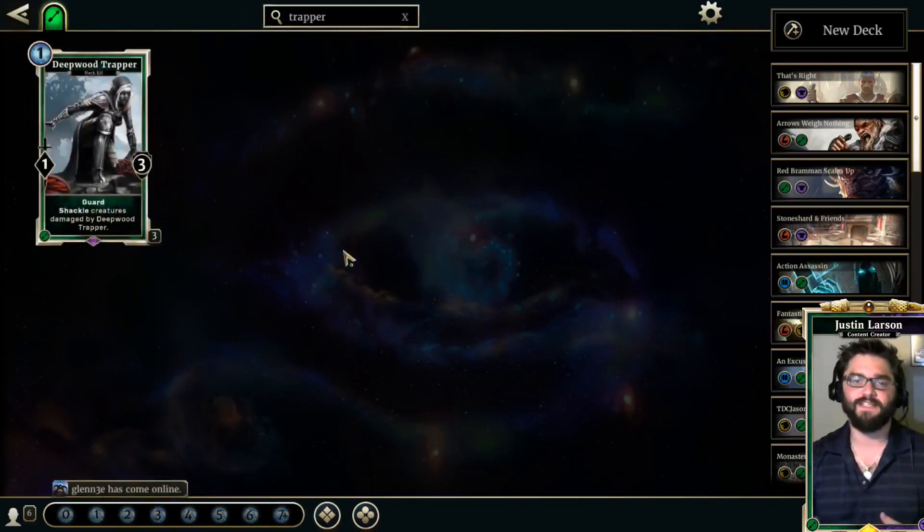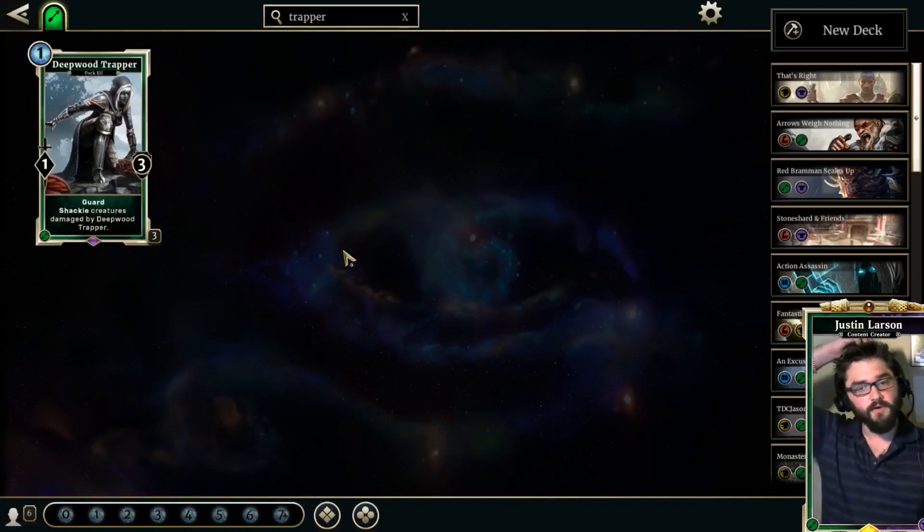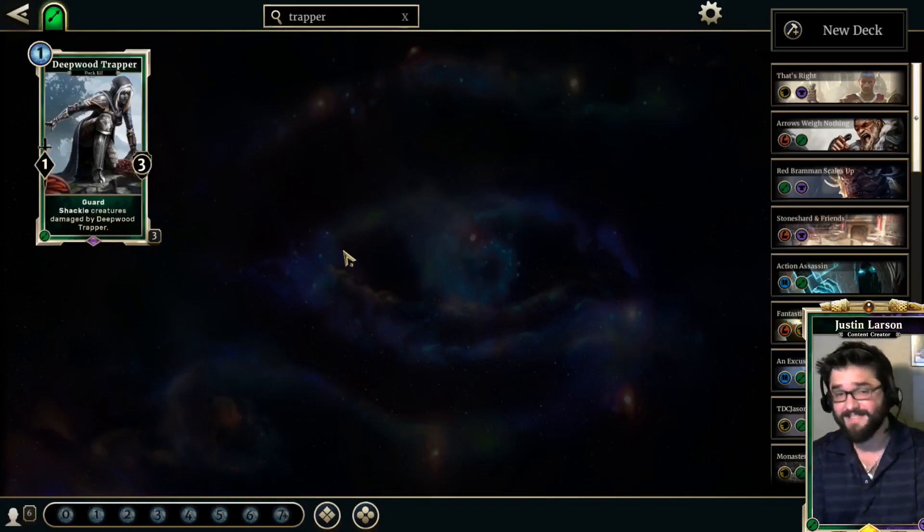Number 9 on our list is Deepwood Trapper — a 1/3 for 1 with Guard that shackles creatures damaged by it. Deepwood Trapper belongs in aggressive, midrange, and control decks because it is that good. Its ability to disrupt what your opponent is trying to accomplish is unparalleled for a 1-drop. You're probably going to trade into a 2-drop, maybe get a 2-for-1, and no matter what, you gain serious tempo. If it gets executed, that's just a 1-Magicka spell for a 1-Magicka creature — an alright trade.